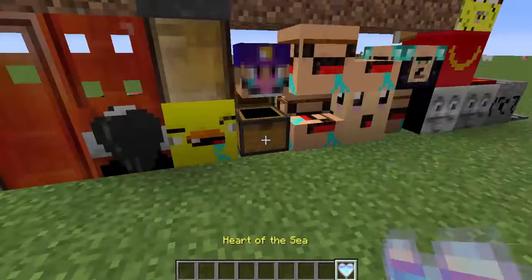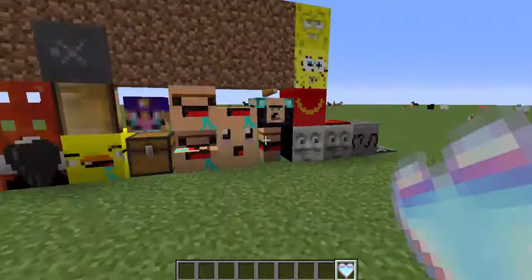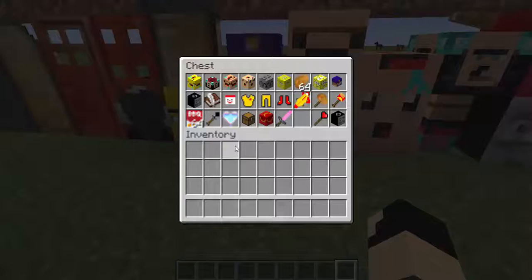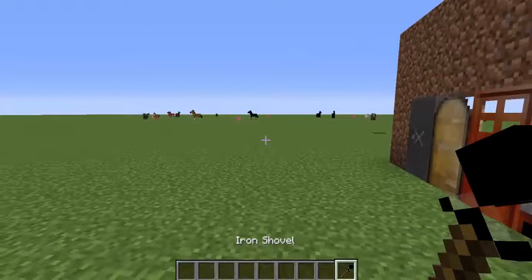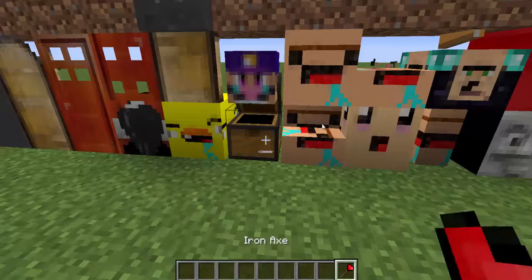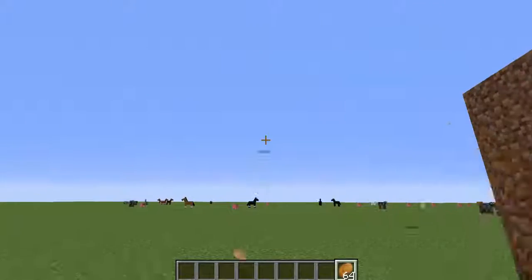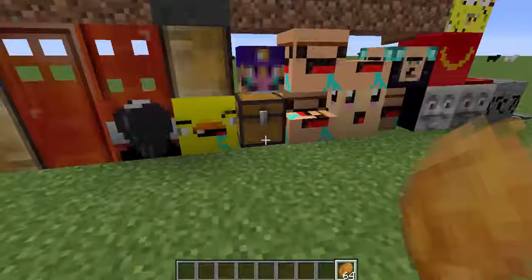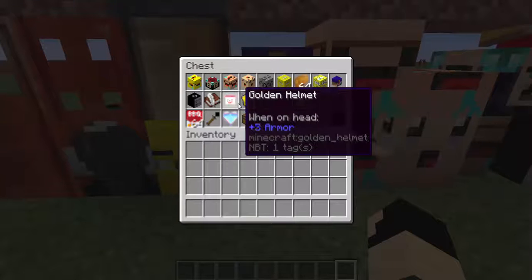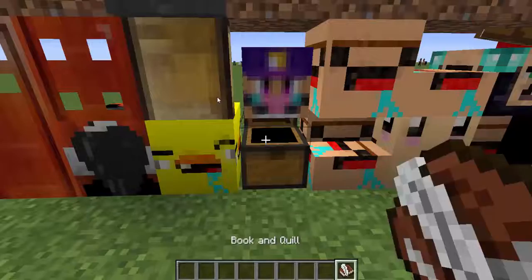And then if you put on the gold armor you yourself can become Ronald McDonald. The heart of the sea is now a heart PNG that I found and just made it into the heart of the sea because it made sense. The iron shovel is literally a spade, the iron axe is a heart, and the gold nugget is literally a chicken nugget.